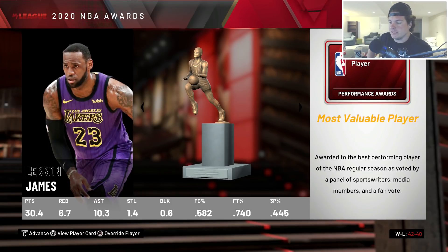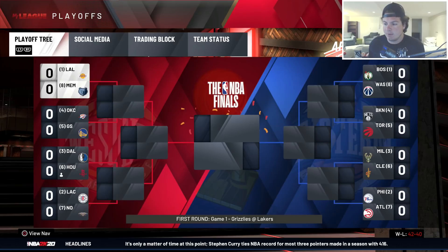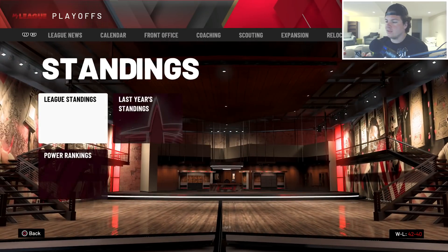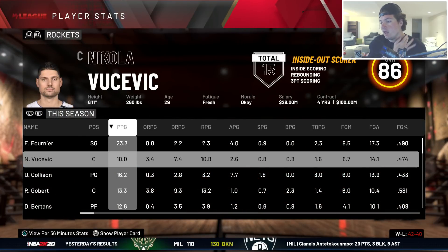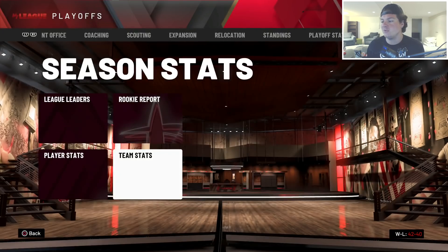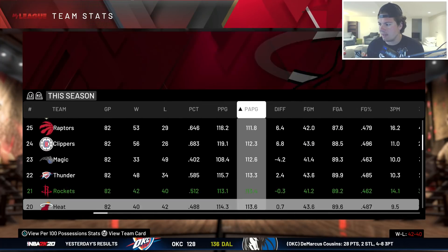LeBron wins MVP - 30 and a half points, almost seven boards, ten assists. We went 42 and 40 and we're probably a playoff team. John Morant wins Rookie of the Year, Yusuf Nurkic wins Sixth Man, Kawhi wins Player of the Year, Luka Doncic wins Most Improved, Brad Stevens wins Coach of the Year. We are in the playoffs as a six seed, taking on the Dallas Mavericks in the first round. Evan Fourney led us in scoring.